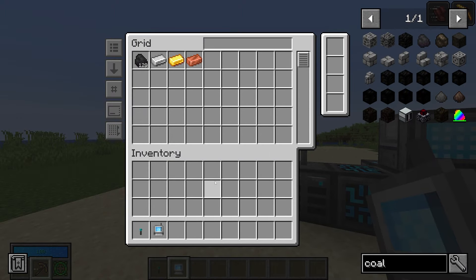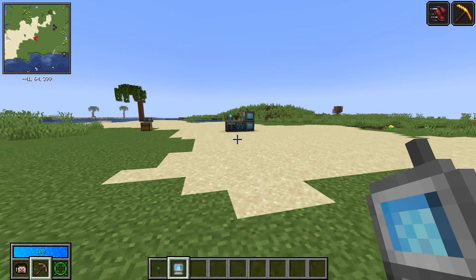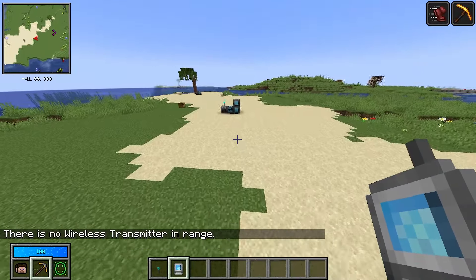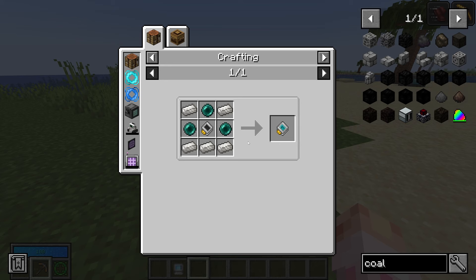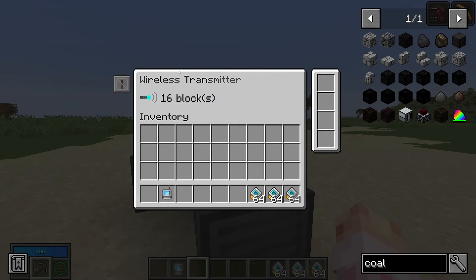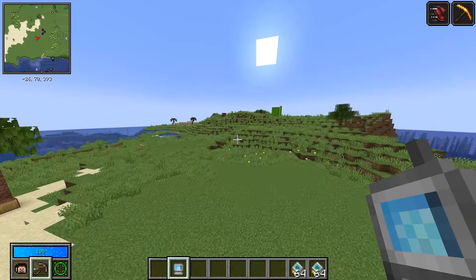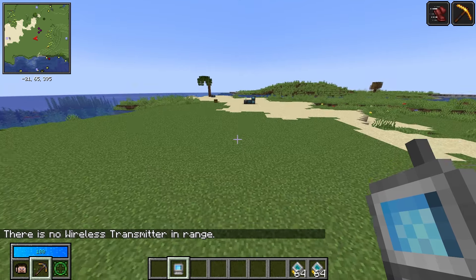You can take items out and put items in. However, the range is pretty small — about 16 blocks initially. If you have a larger base, this won't work for you unless you use a range upgrade, which is a really cheap upgrade. Range upgrades let you increase the range all the way up to 48 blocks away, which is a huge range.